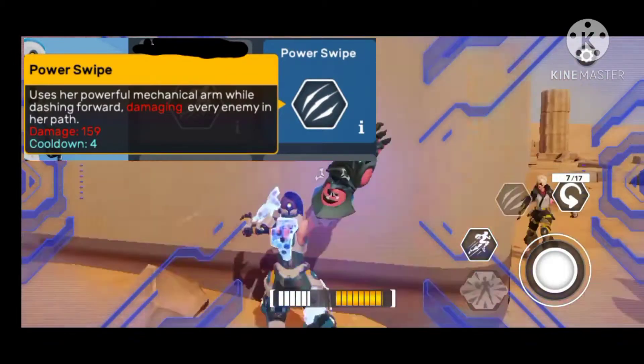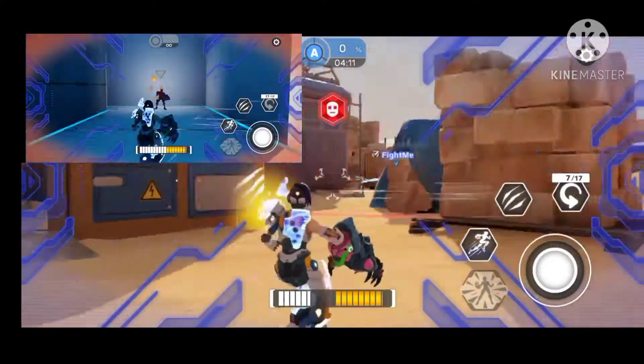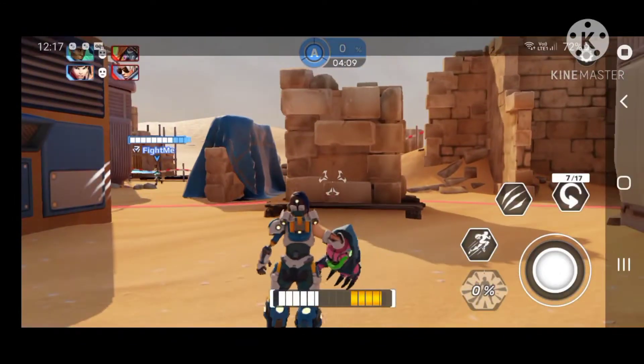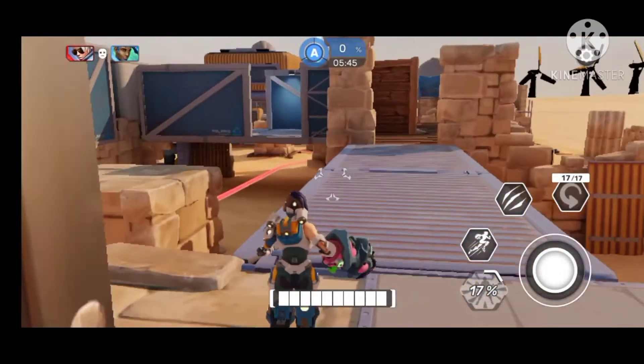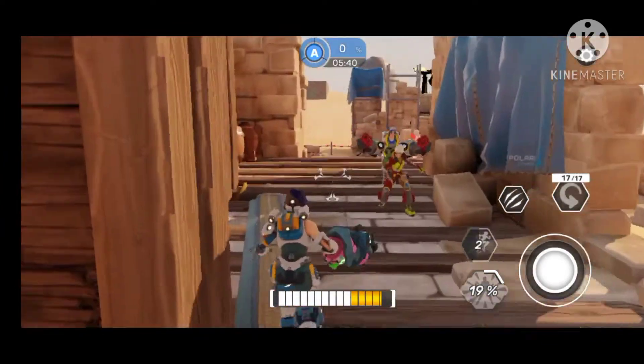Power Swipes has her dash forward, scraping down enemies with a flash. A tip: use this to help finish off enemies and also to move around with the jump. When she uses her ultimate, her cooldown drops to one second with this skill.